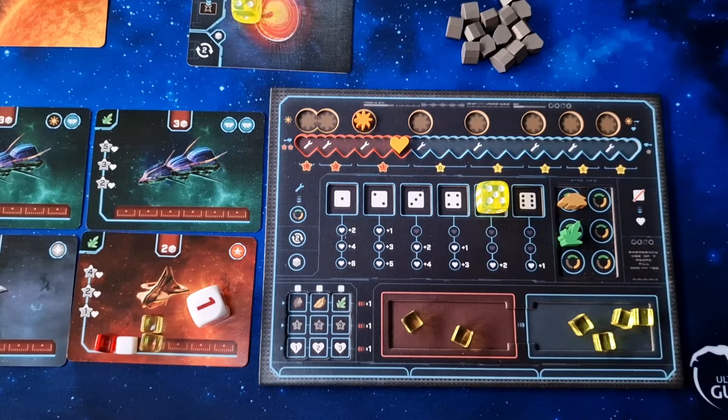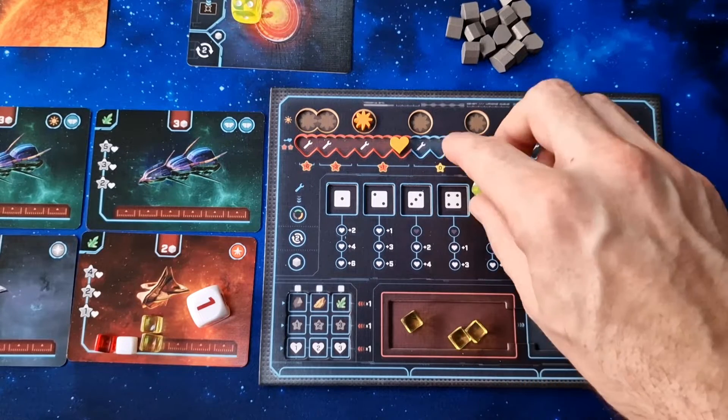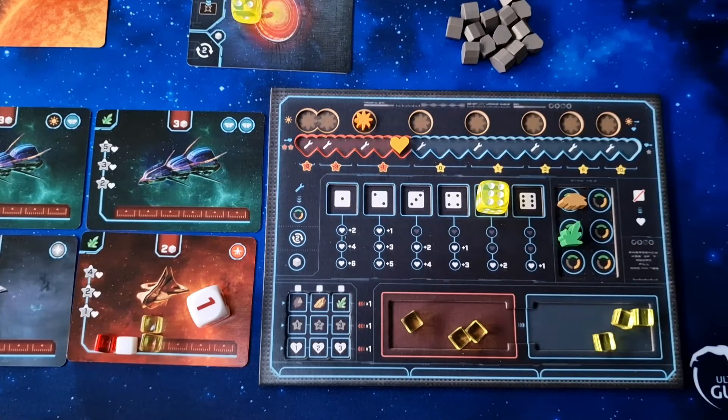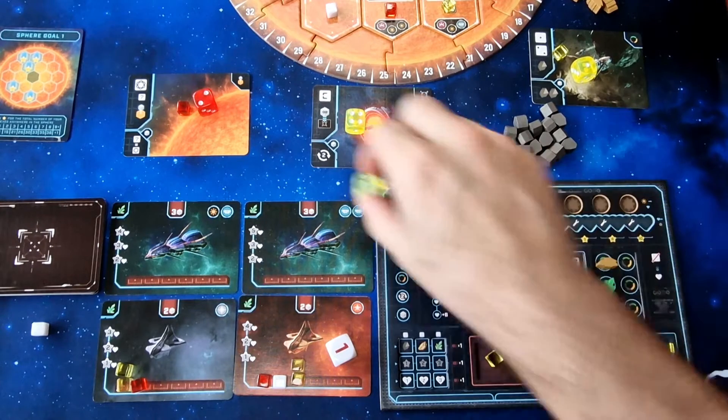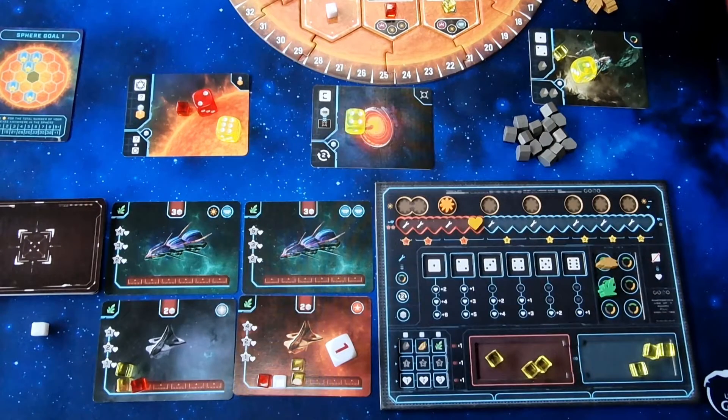Instead of taking active drones from your board to mark areas, you can instead slide them to the inactive area to increase your dice value by one for each drone that you move. Also, if you decide to place one of your dice on a location that already contains a die of any color, it's going to cost you a drone that must be sent to the inactive area. Due to this you really have to think carefully about your actions.